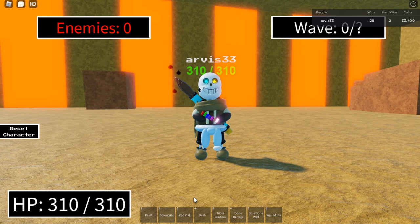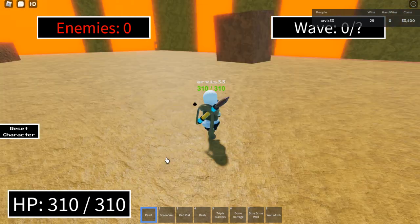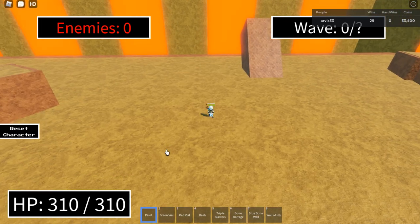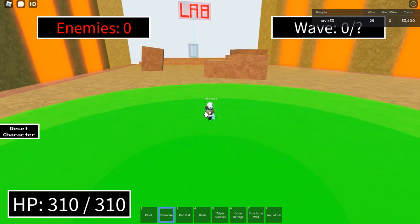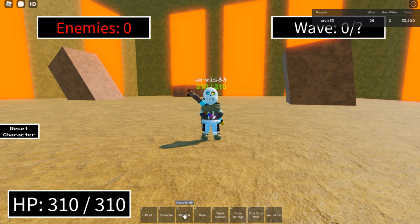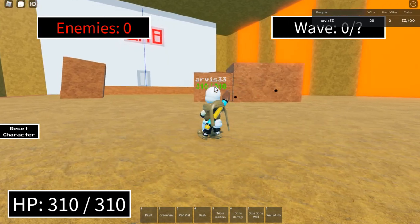Let's test out the moves first before we rate it. Let's take out paint first — summon the black paint. This looks relatively normal to Nightmare's goo ability. Green Vile is similar to Dream's healing ability as well. Looks like you can borrow from them. Red Vile — heal 60 HP to you, I think.